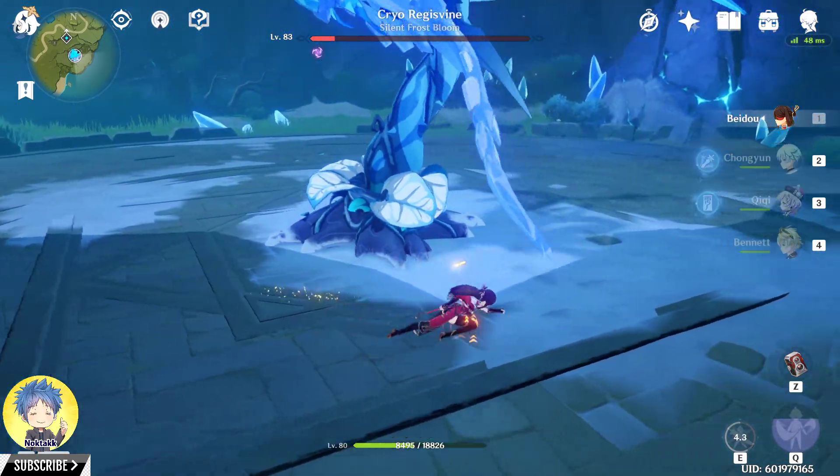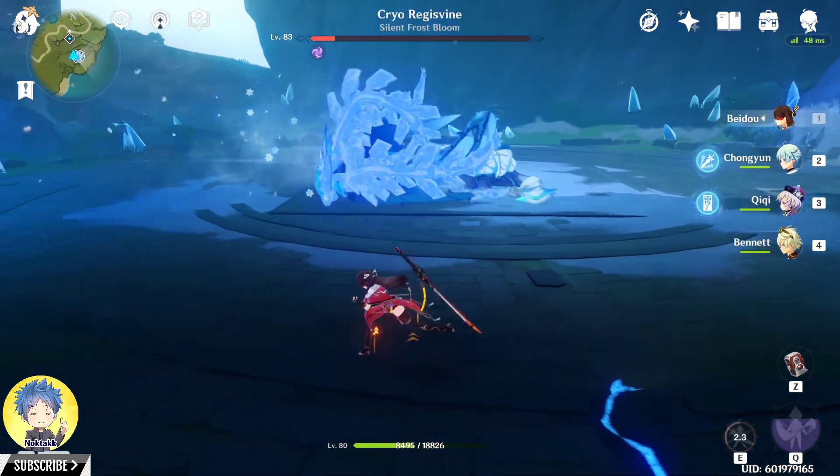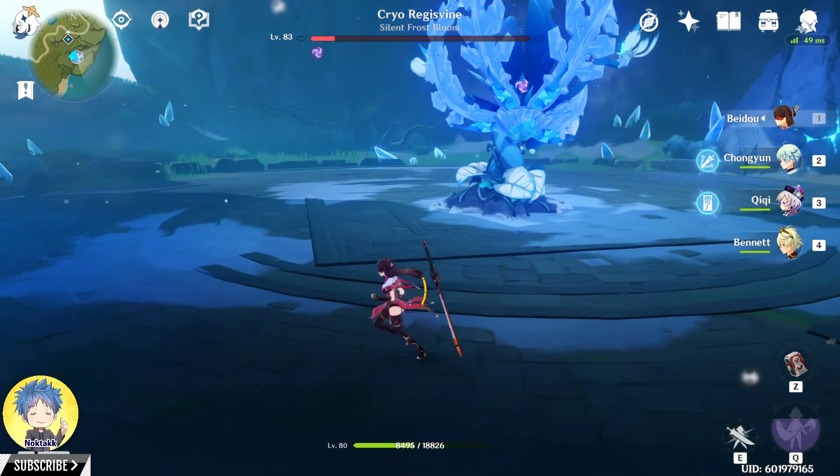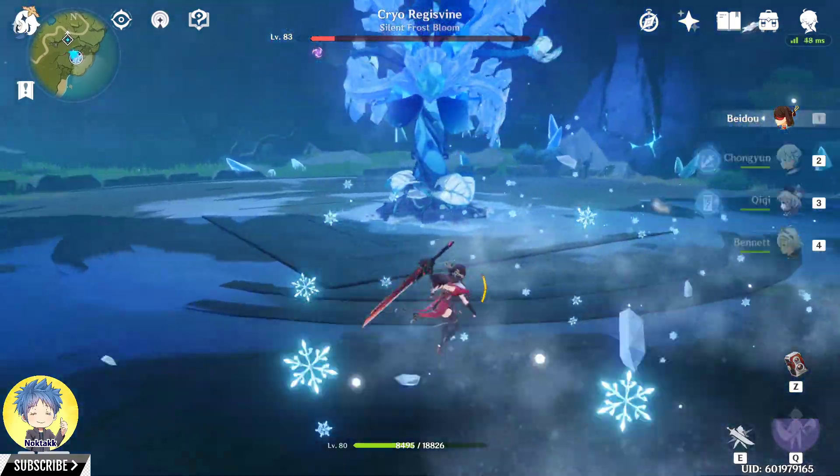This is usually where it gets a little slow — I have to wait on the gem to regen. The goal of the fight is to destroy the gem, and then he'll get knocked out, and then you can do some easy hits on him.